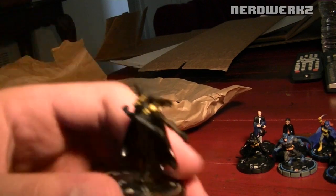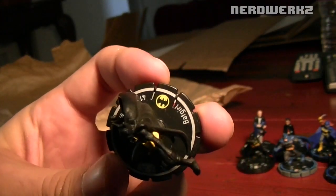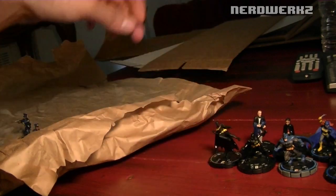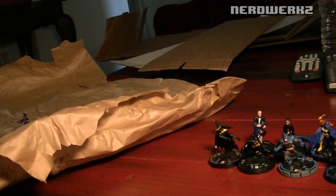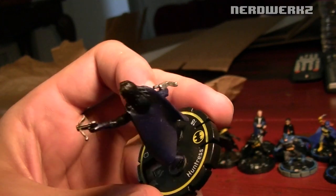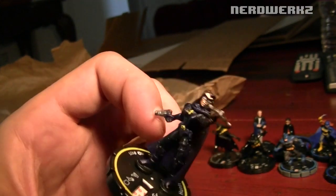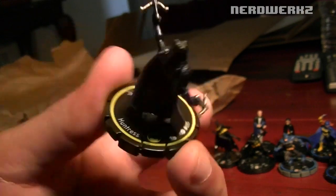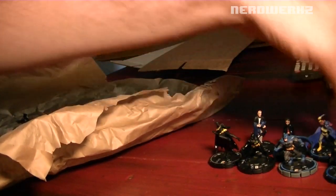I also got the unique Cassandra Cain Batgirl. I don't know what set this is from — I don't think this is from Crisis, it's from something else. But I got her too. I picked up a Huntress from Hyper Time just because I didn't have one — that was the Batman ally. I thought it would be fun to have one. She is a Batman ally, so... Her sculpt's kind of crappy, but I picked her up just for the halibut.